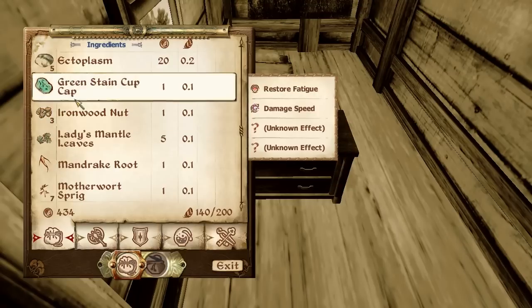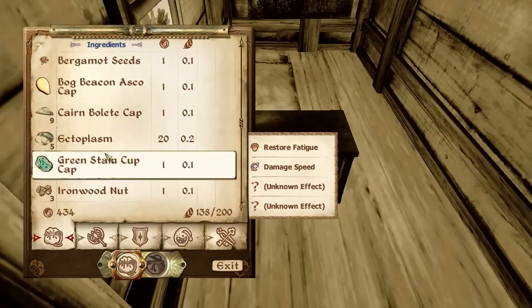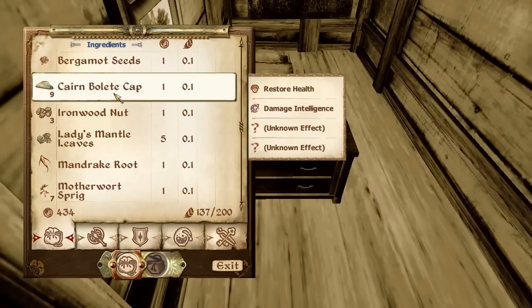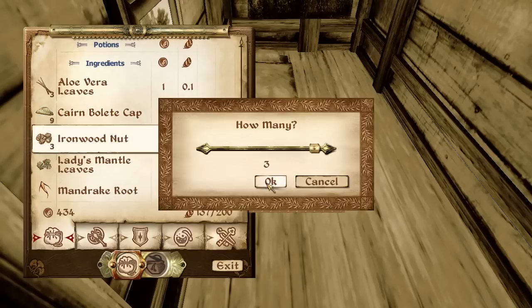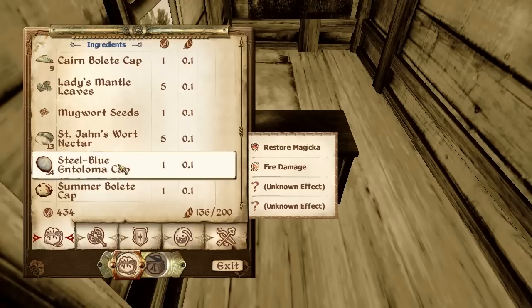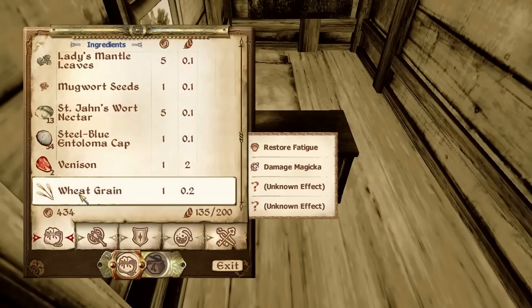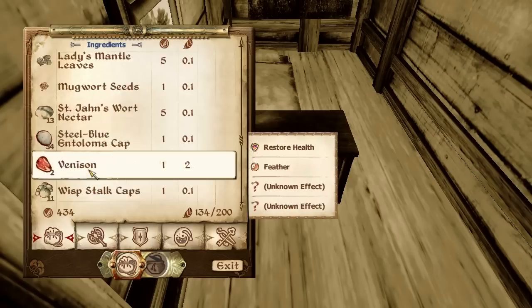I also deposit here some alchemic ingredients I don't need immediately, but maybe I will need them later.